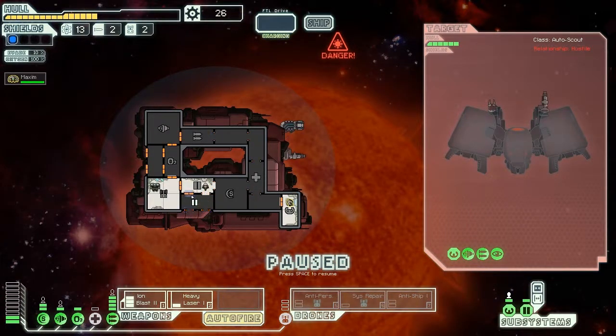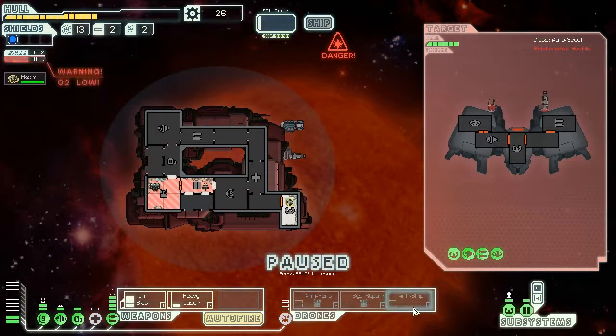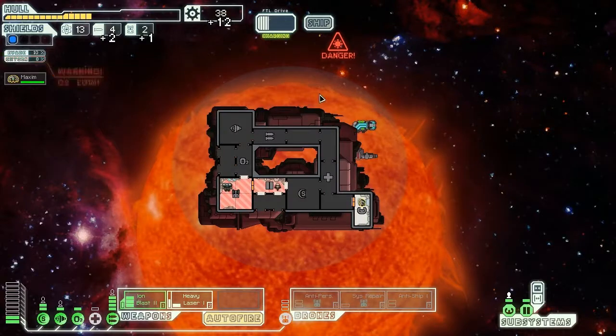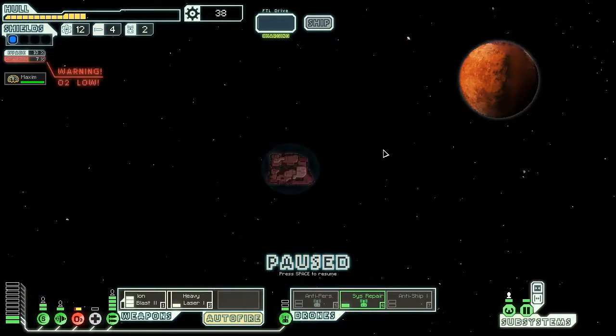The only advantage to this ship is that we can do this and keep our little pilots safe, so we shouldn't take too much damage from the fire. Let's put on the anti-ship because they're going to take a constant amount of damage from that. Oh my god, that was the quickest fight in the world. Let's wait until our engines are repaired. Let's jump to the exit beacon.